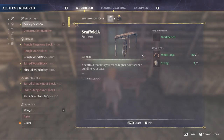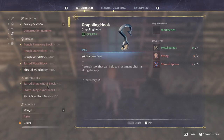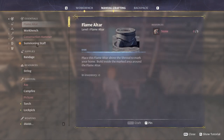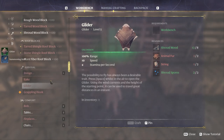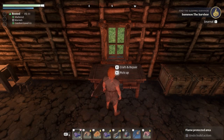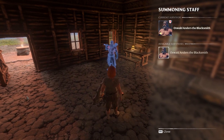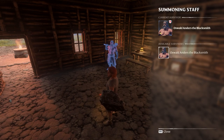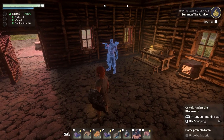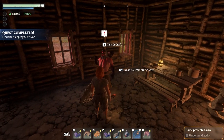We can now craft the summoning staff, the glider — which is awesome — and the grappling hook, though we still need more spores and string. The summoning staff just takes twigs, so let's craft it. There it is! We'll place him right by the table — he'll look good standing there. Put him down, and there we go. Let's talk to him — welcome!